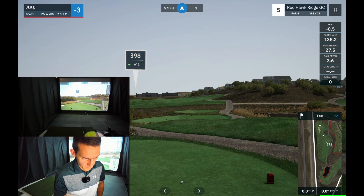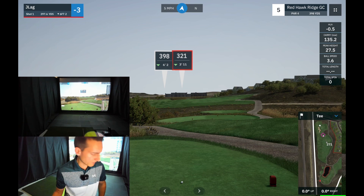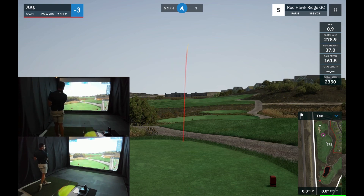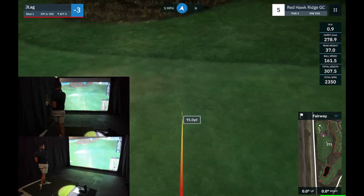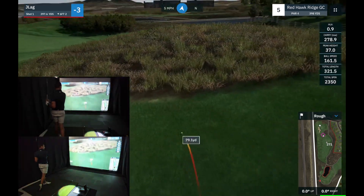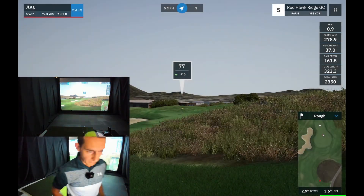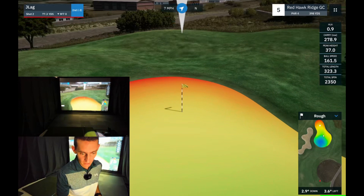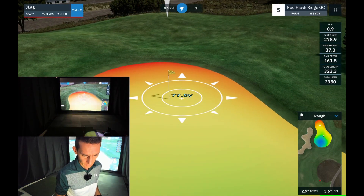We've got 398 downwind. I'm going to be a bit more aggressive today — I think last time I hit a three wood off this tee, but we're trying to chase birdies now, so I'm just going to hit driver. We got lucky — it didn't go in that long rough and we've left ourselves 77 yards. We've actually opened up the flag here, which is quite good. So we've got roughly 80 yards because we're in the rough — that 5% penalty — 80 yards.